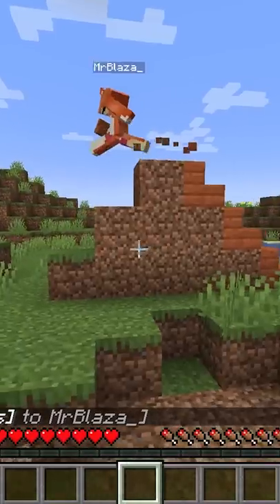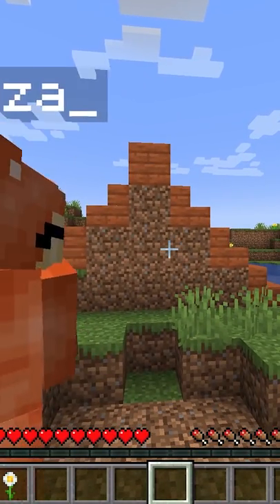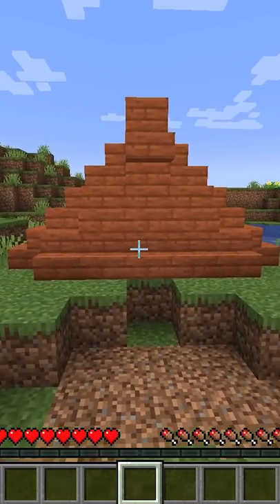You got square edges. Stairs don't count, man. What about this? That looks like a triangle. That looks worse than before. That kind of looks like a triangle. It's okay.